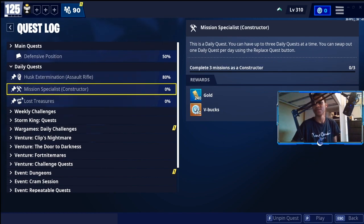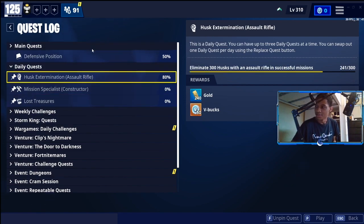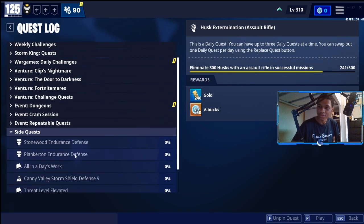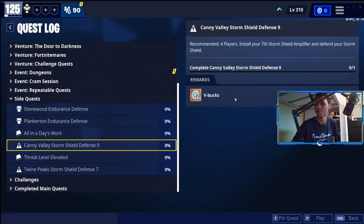For the mission specialist, if you complete three missions under the constructor, you get 60 V-Bucks instead of 50 — that's a pretty good upgrade. Make sure you do your daily quests in order to get your V-Bucks. If you do all your side quest missions, such as completing your Canny Valley storm shield defenses, the V-Bucks are higher for that. Completing Canny Valley storm shield defense 9 gives you 100 V-Bucks.